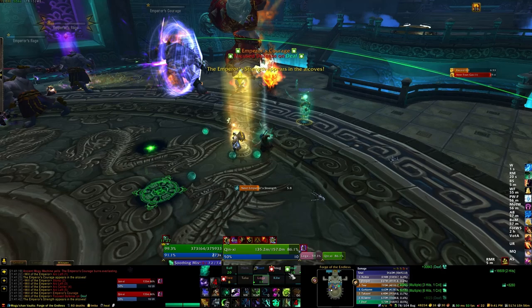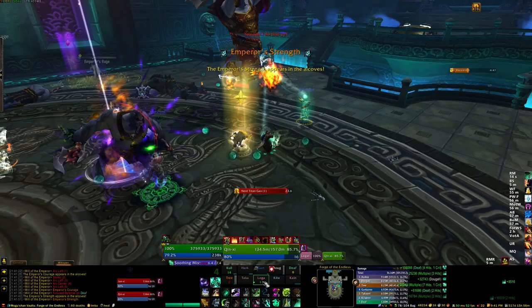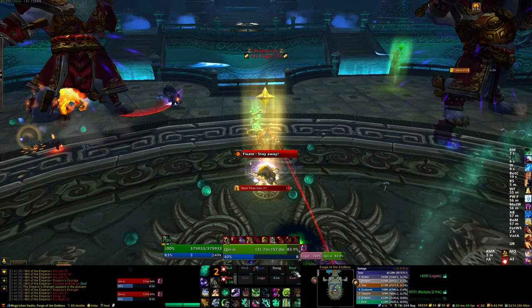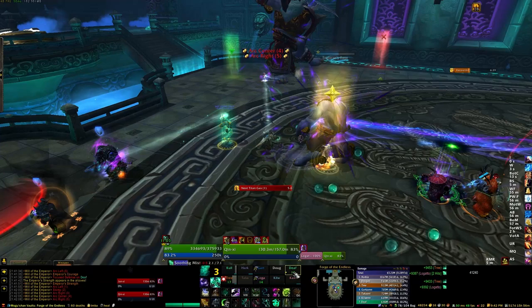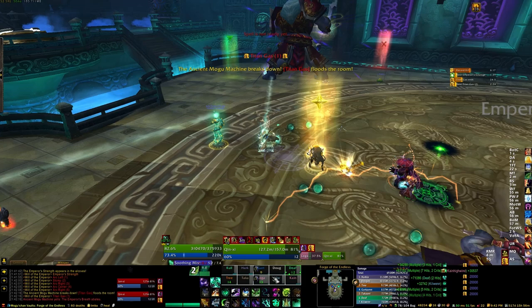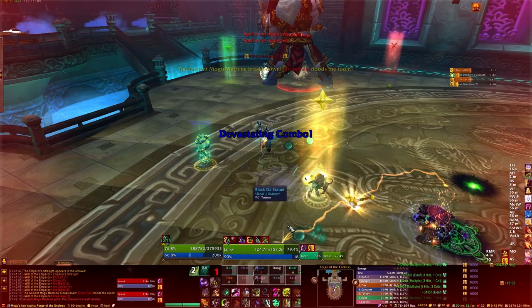The add priority is really the key to this fight for most of your raid, and it's quite simple. The first add type you'll get is the Emperor's Rage. These will always spawn in a pair fairly frequently, always from the windows directly to the south or back of the room. When they appear, they will immediately fixate on a random player in the raid and walk toward that player trying to melee them constantly. If you want, you can CC the Rages with pretty much any CC — stun, root, snare, knockdown.